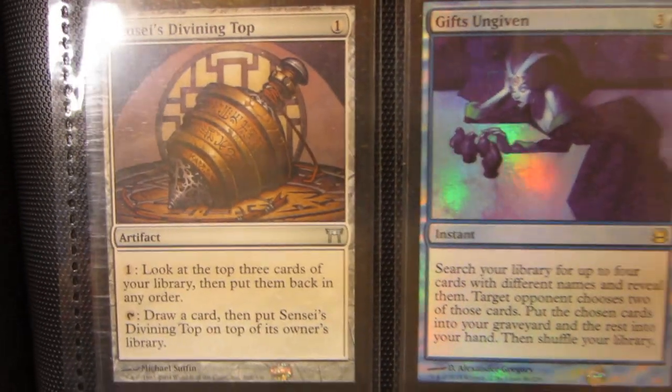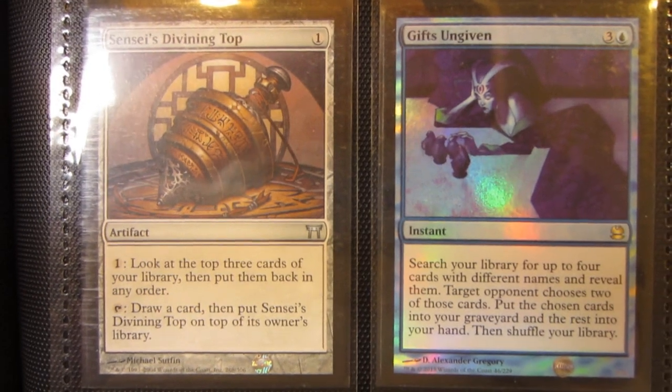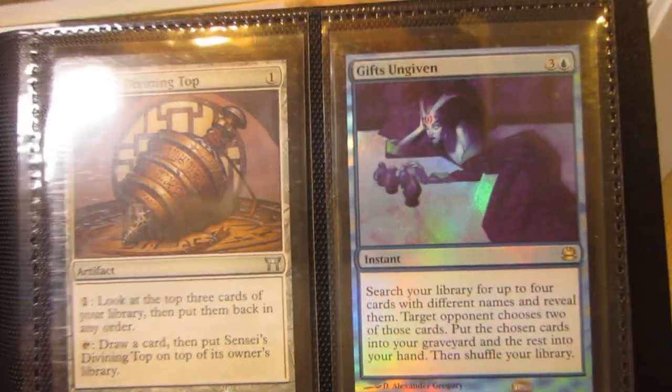Here's a Sensei's Divining Top, Near Mint — I pulled it from a pack. Foil Gifts Ungiven from Modern Masters.